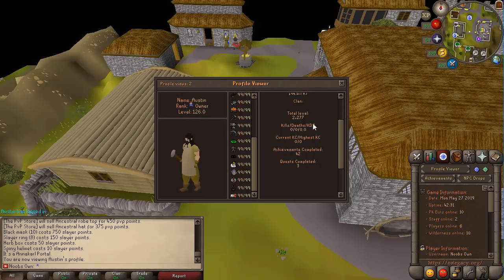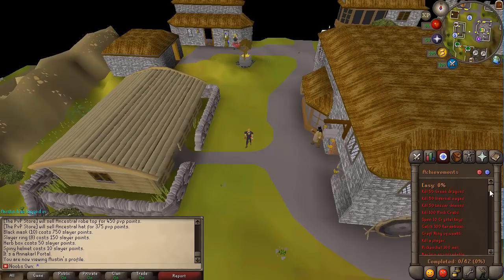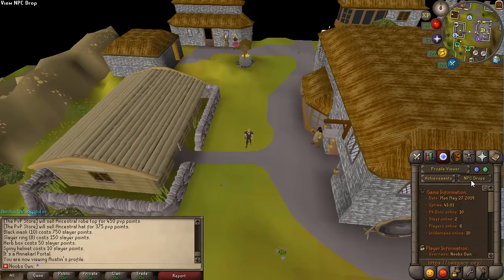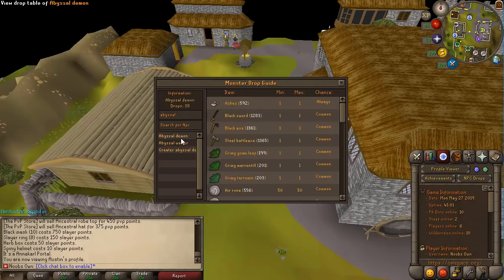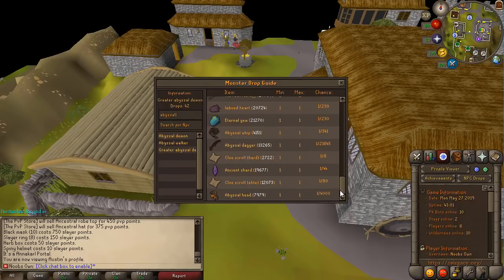The owner has completed all quests and achievements — there are three quests and 42 achievements in total. Achievements are split into easy, medium, hard, and elite tiers. You can also check your own information including KDR, death count, skills, drop rate bonus, gathered points, and your in-game rank. There's also an NPC drop lookup tool: typing 'abyssal' brings up the abyssal demon and greater abyssal demon, and you can check drop rarity and quantities for any item.